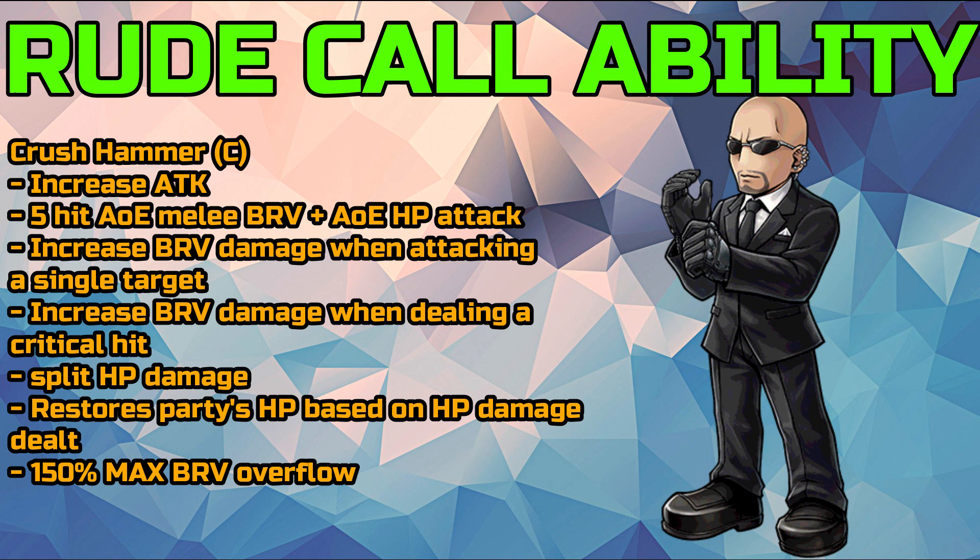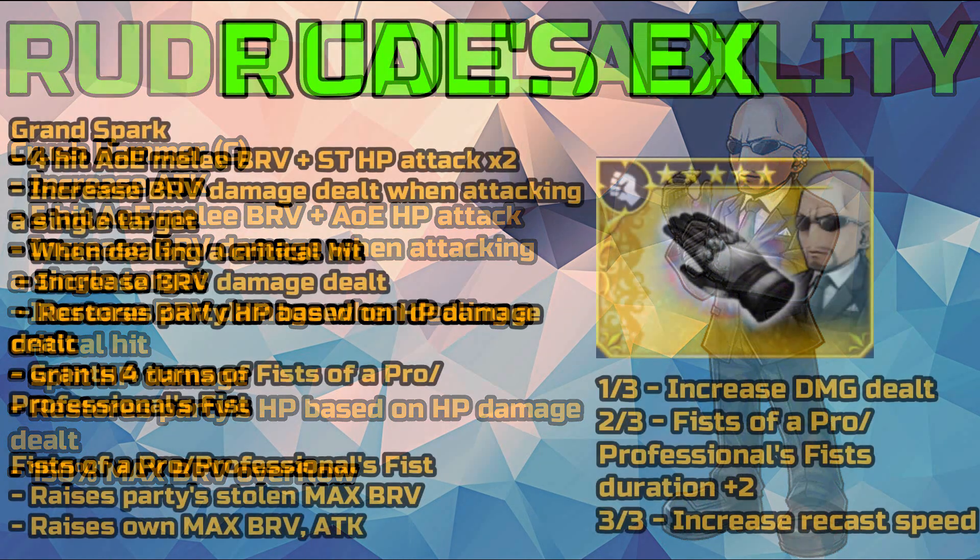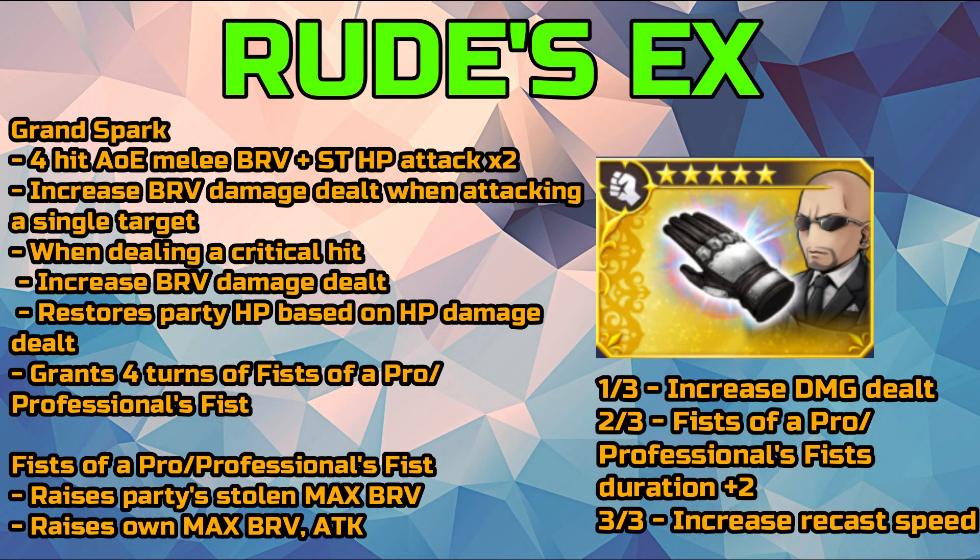As for his Call ability, he will get Crush Hammer, which increases his attack first and then does a 5-hit AoE melee brave plus AoE HP attack, increasing brave damage dealt when attacking a single target on a critical hit, with split HP damage. This will still restore the party's HP based on the HP damage dealt and will have a 150% max brave overflow limit.